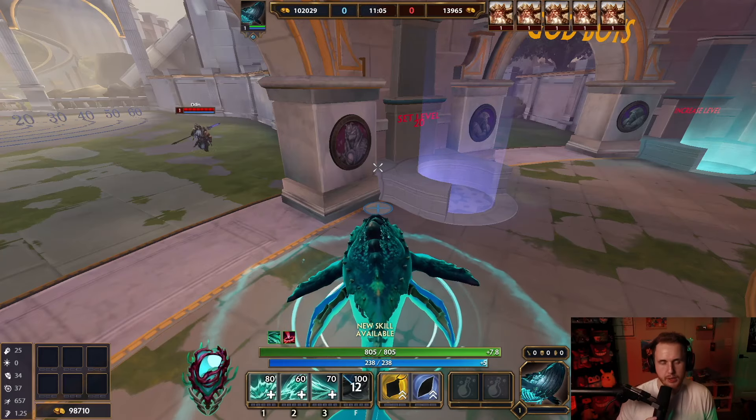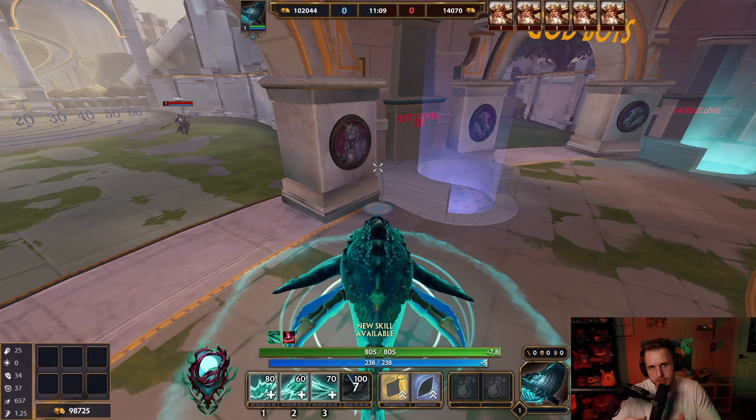So Bake Kujira. We're gonna start with his kit, then we'll go to a build, and then we'll go to some tips and tricks and just ideas with his kit.